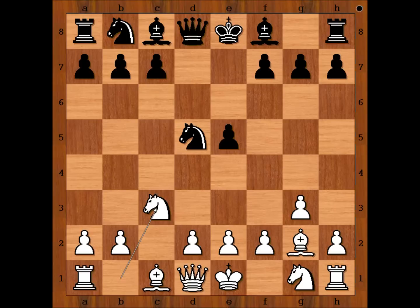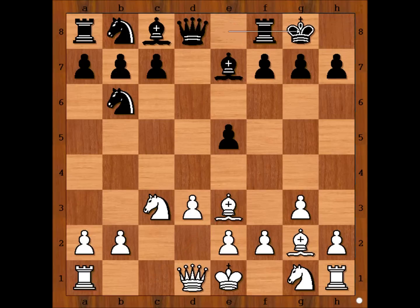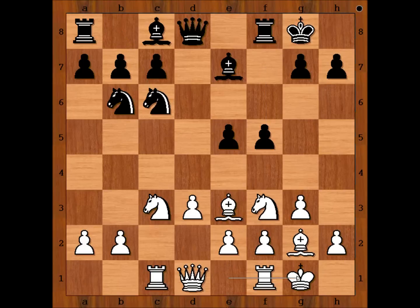White has an extra move. Knight to b6, d3, bishop to e7, bishop to e3, Hammer castled kingside, rook to c1, f5, knight to f3, knight to c6, Anand castled kingside, bishop to e6. White to move.